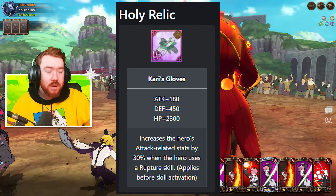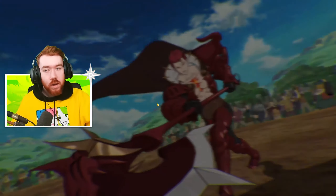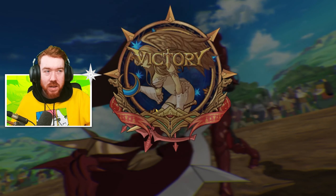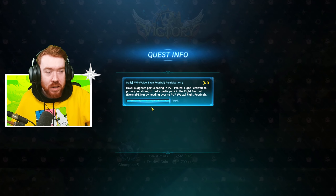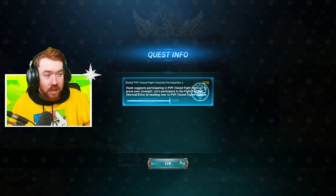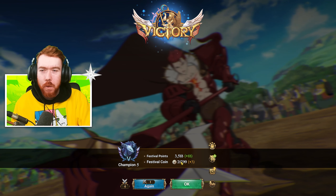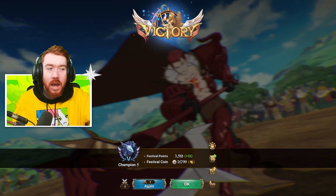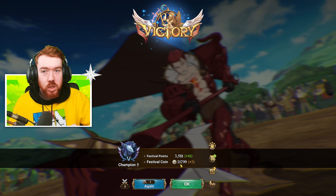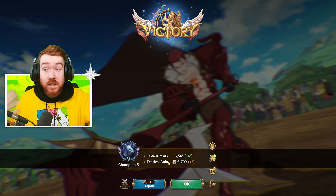I really wish, longevity-wise, she would have done something for the back line when she got her relic. But by that point, Nanashi had already replaced her. What could she have done to warrant using her over Nanashi? I do like that they made her actual damage skill do more damage, but I probably wanted a bit more - maybe when she uses the rupture skill, she gets a buff applied before the skill is used, so you can go in conjunction with her actual stun or stack up the passive. That'd be pretty good.